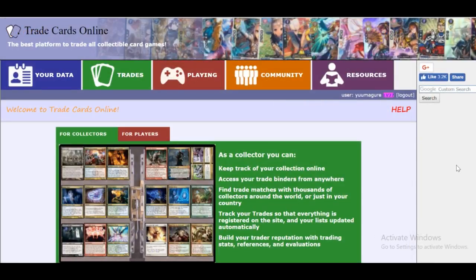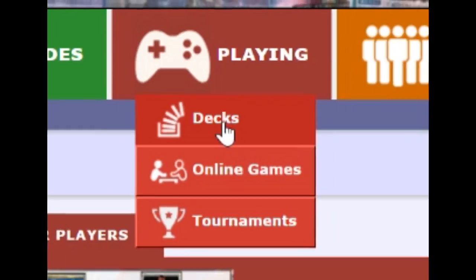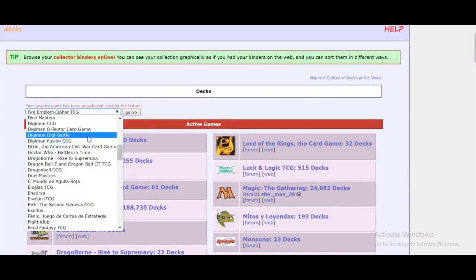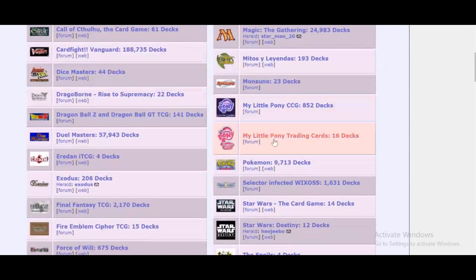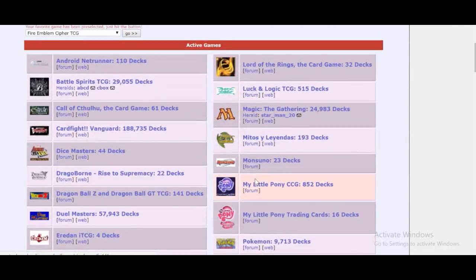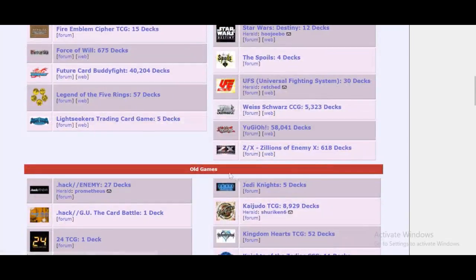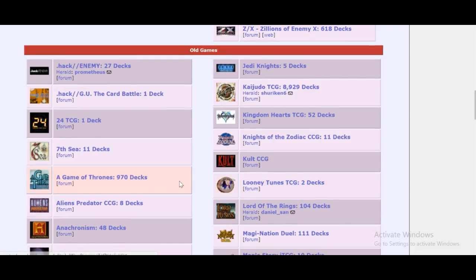Now that you have an account, I'm going to teach you how to build your own deck so that you can play online. You're going to want to head up here to the red button called Playing and head down to Decks. Once you've hit here, you can search which game you want to play. There's a little drop-down window where you can choose your game, but you can also just choose your game based on the pictures and it's also alphabetized. The active game section is for games that either have a really big fan base or are still going to this day, and then there's an old game section for games that have maybe stopped producing new cards or don't have a fan base.